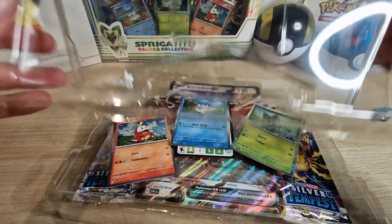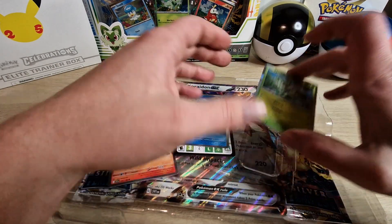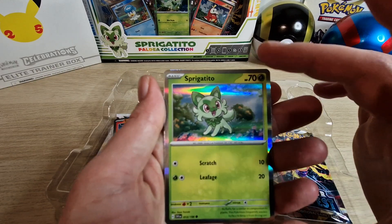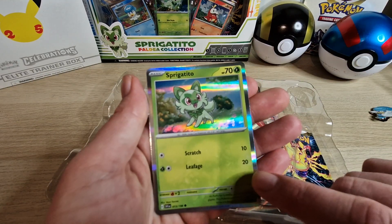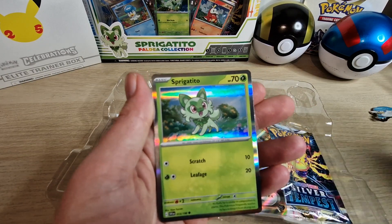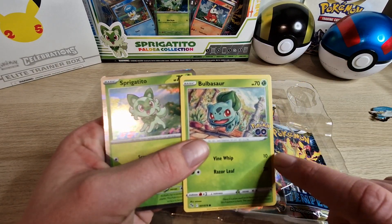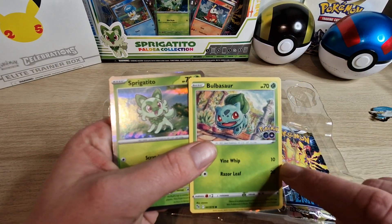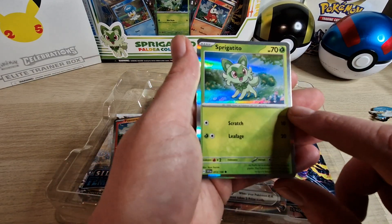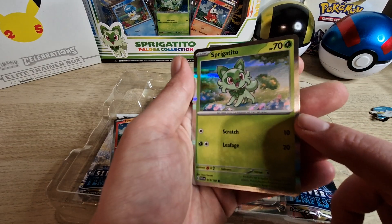Alright, now let's remove the top layer and take a look at the three cards. The Sprigatito. And as you can see there's something new — the silver foil on the side is very new. If you put it beside an older card you can see the yellow edges; they don't have it anymore. So we'll see if it's a promo card or something — the foil on the sides is silvered.